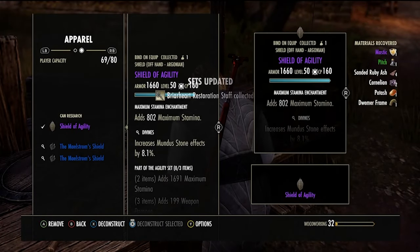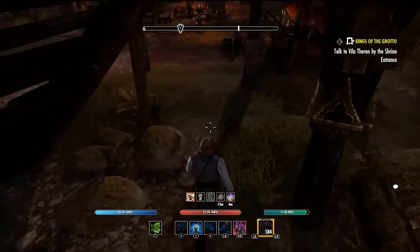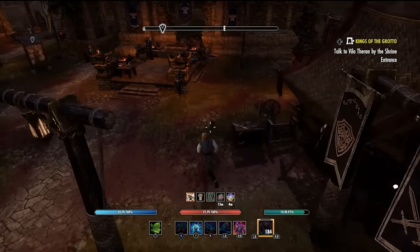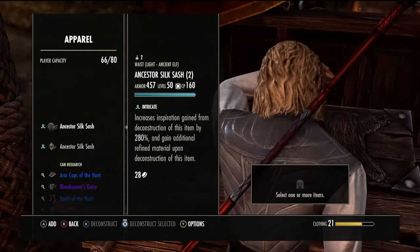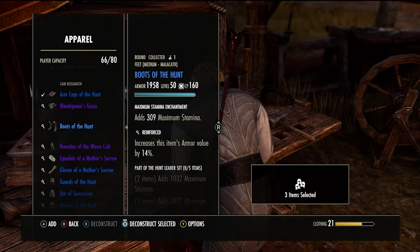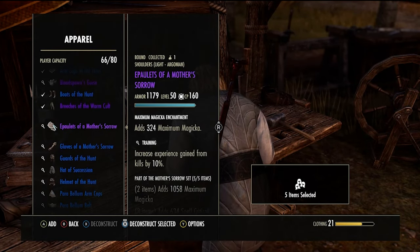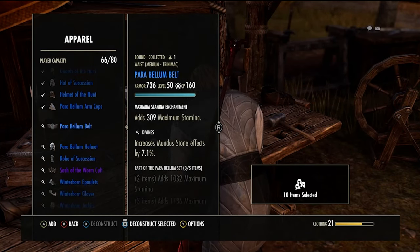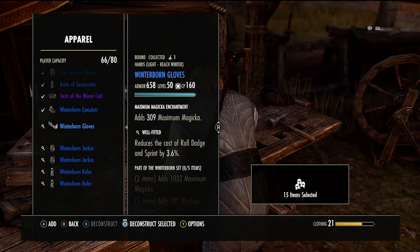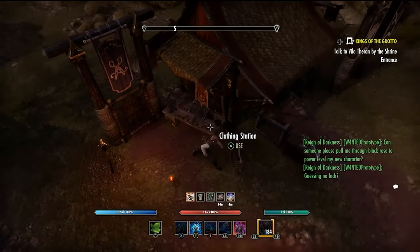After Maelstrom, we went and deconstructed all the gear we got — any gear from Overland or Maelstrom that isn't in the Ornid trait, I've just been deconstructing for the XP to passively level up crafting skill lines. The reason we're not focused on crafting is we don't have enough skill points yet to actually use the crafting skill lines. I might have to do dungeons or the main story quest at some point, but I really want to avoid the main story quest. So we're just passively leveling rather than the fast method of having someone craft gear for me to decon.